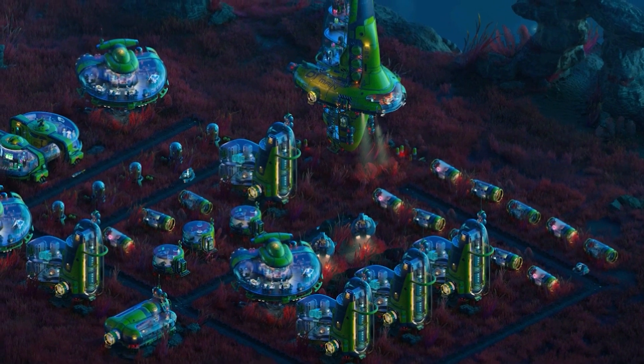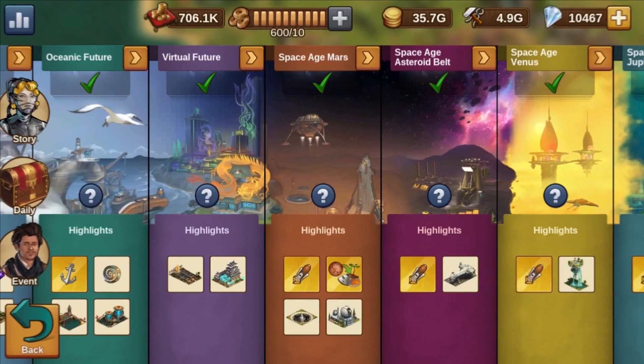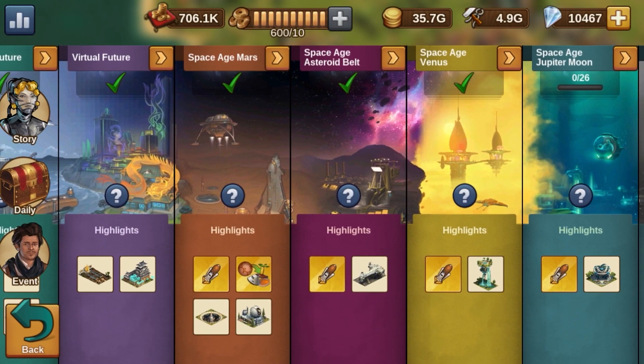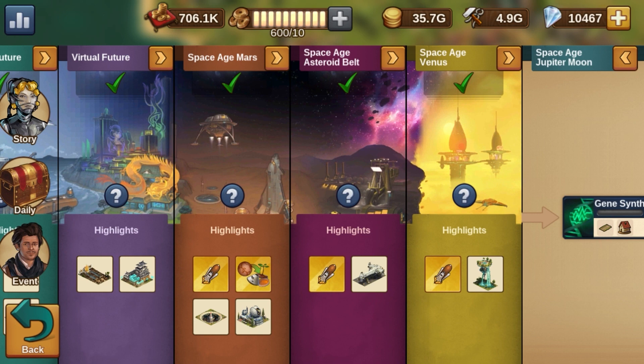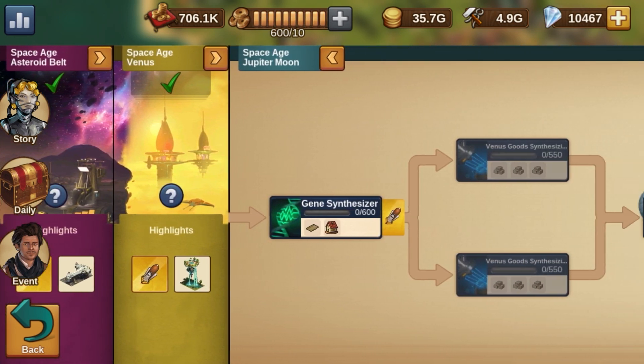On the moon of Jupiter, exotic genes have been found deep in the ocean. Humans are now venturing deeper into space than ever before to colonize the moon, study the genes, and hopefully gain new knowledge that will help humanity in the long run.